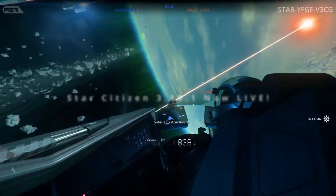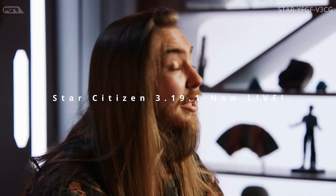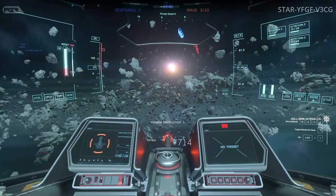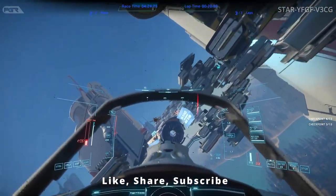A new Star Citizen Alpha 3.19.1 patch just hit the PTU and we're going straight into it. Under Feature Updates, they mentioned under the Gameplay section: Aesop Terminal Technical Refactor, Tractor Beam Quality of Life, and Mineable Scanning Updates.